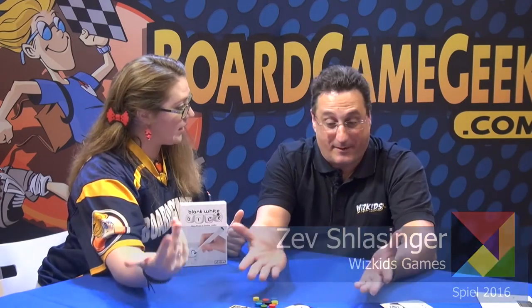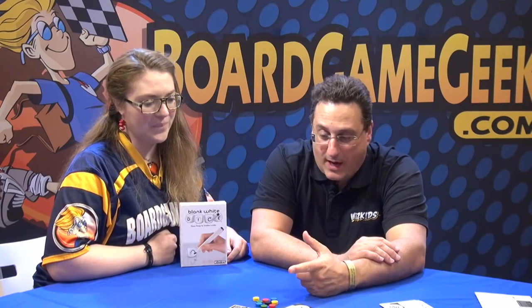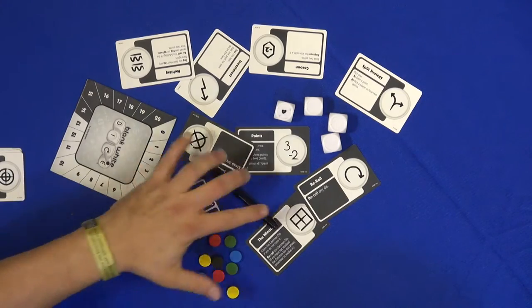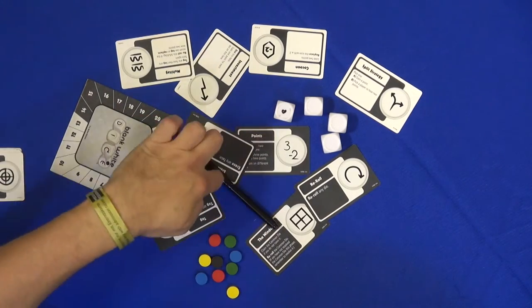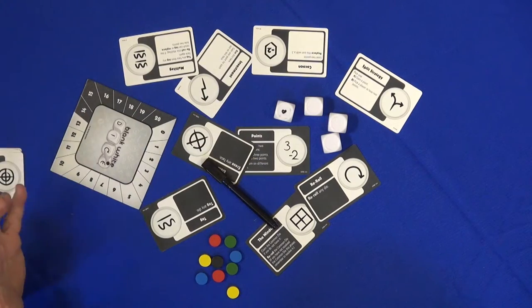And that's what these are - Blank White Dice. It's a two to four player game. You get a pair of Blank White Dice, and you start the game with cards on the table. These are the core cards, so they're always in the game, and there are various methods of getting other cards on the table, but the game starts with pretty much all the cards you're going to work with.